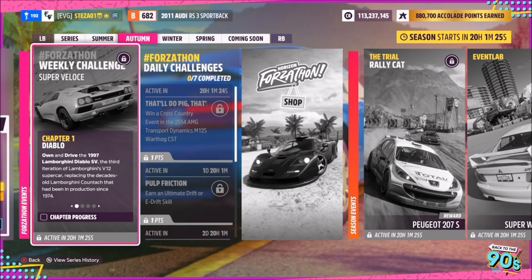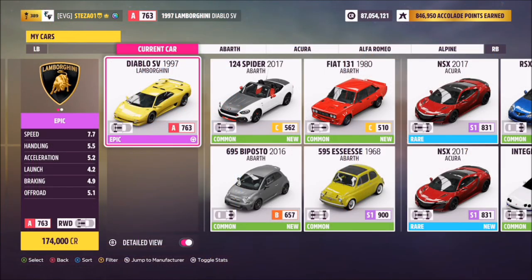Welcome back to the channel. This week's Forzathon guide is called Super Veloce, which wants you to own and drive the 1997 Lamborghini Diablo SV. This car will set you back 174,000 credits from the auto show, or you may be able to pick one up a little cheaper in the auction house. I've not done a tune this week as I don't feel that you actually need one.